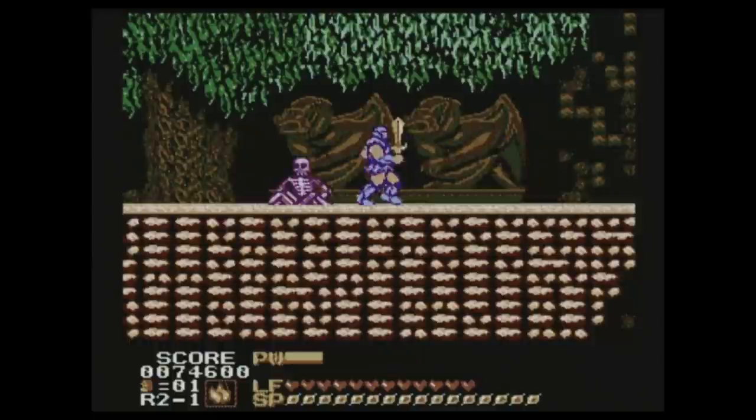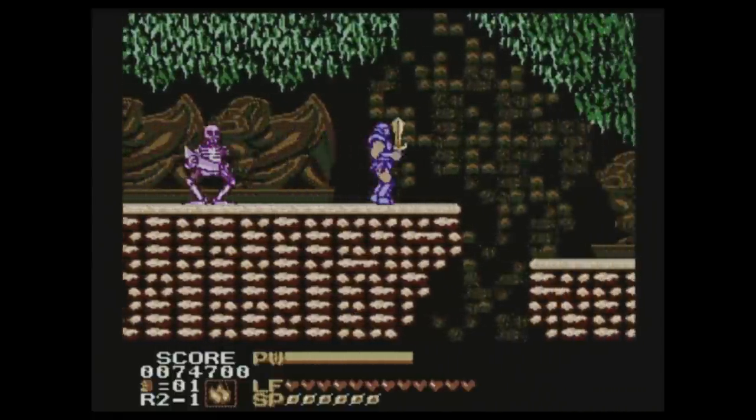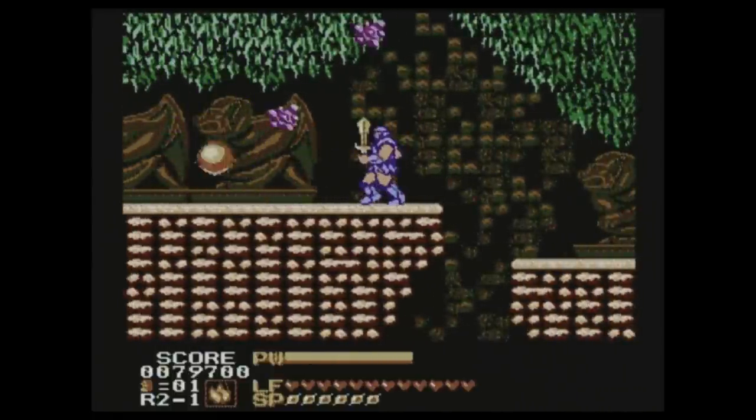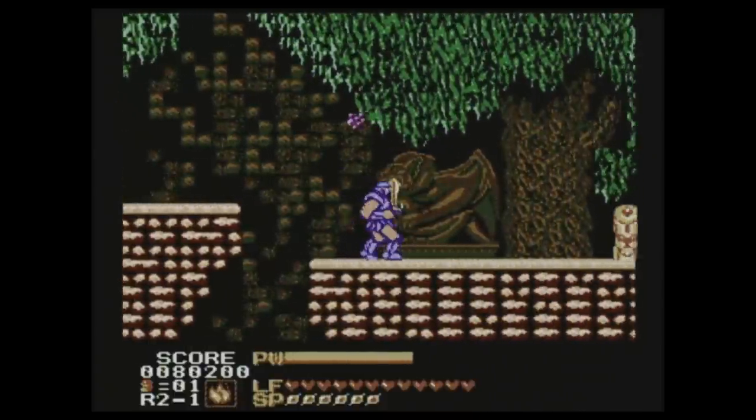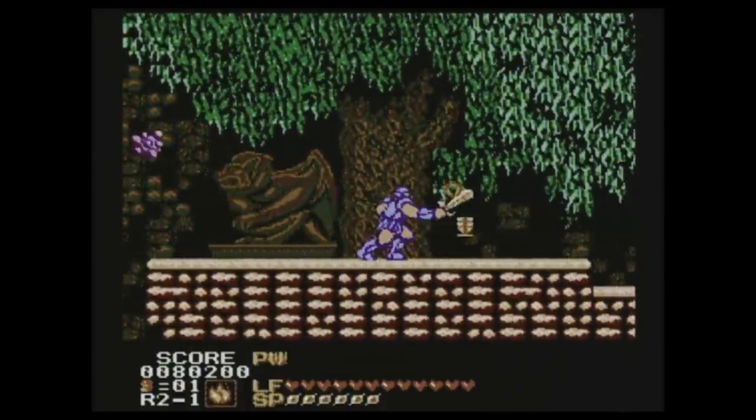The power meter is kind of a unique feature for the game. Usually button mashing is your best bet in a game like this, but actually letting your power bar fill up will let Staniacs hit a lot harder. You may not notice it at first, but as you progress your power limit will be increased.